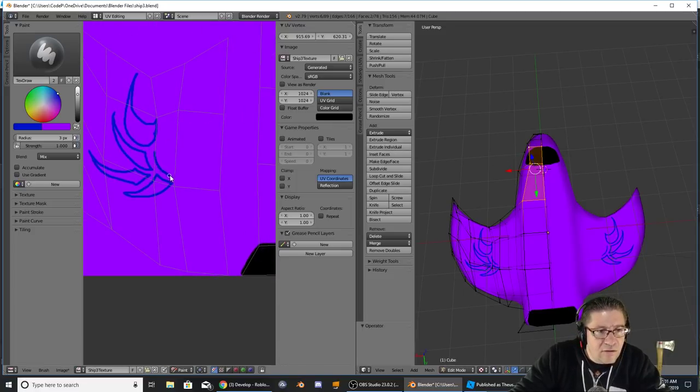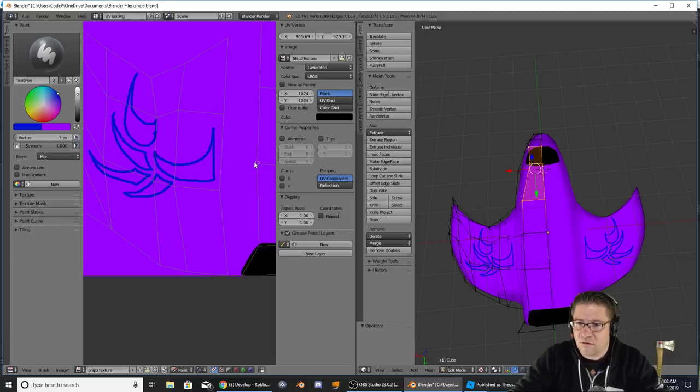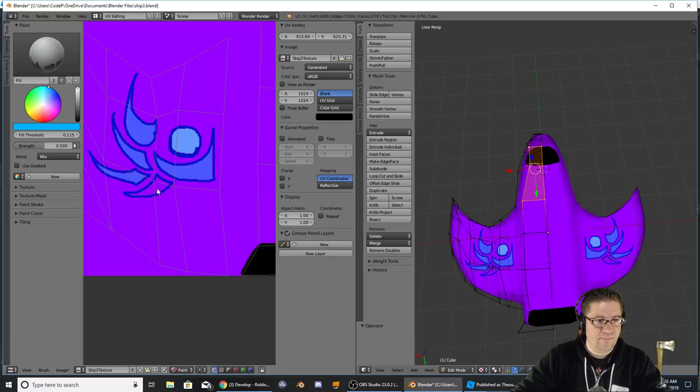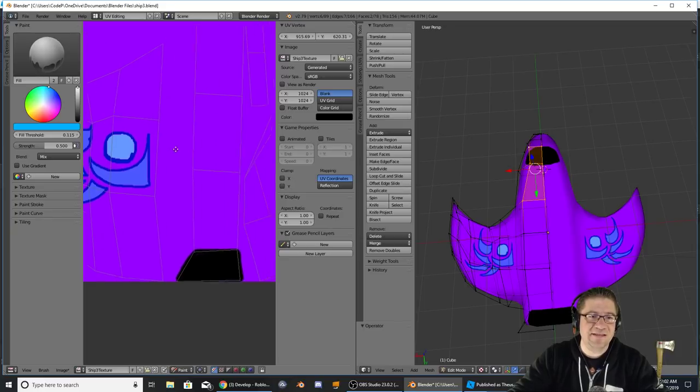Let's do like a circle thing like this, and then an actual circle. Some kind like that, maybe. There should be a fill button just like this — but that's not what I wanted to fill. Let's do a light blue. There we go — that looks cool, I like it.